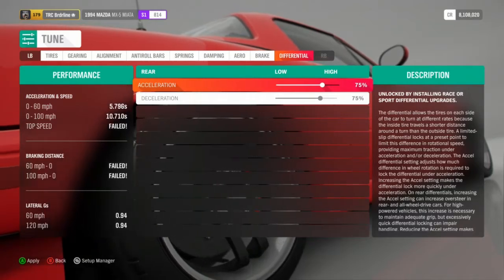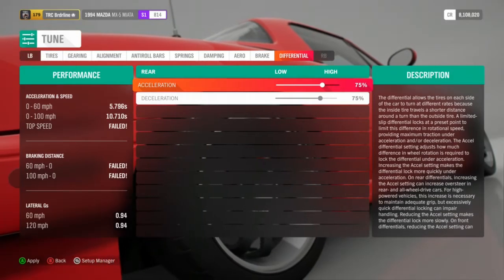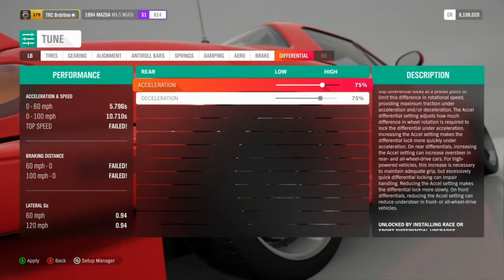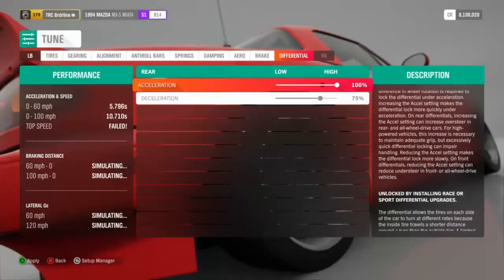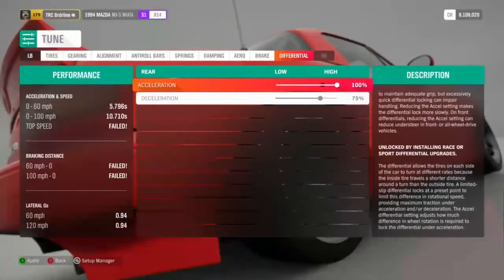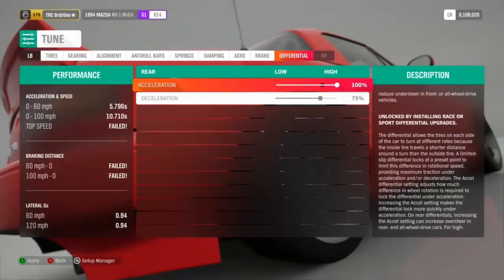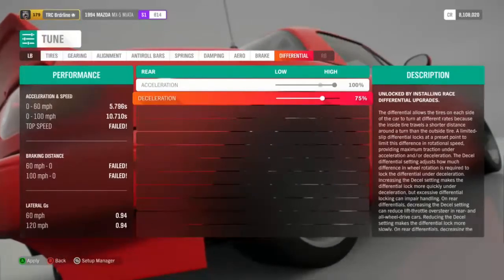Next is the differential. The differential is what allows the tires to spin on individual levels or all together. You want them to spin sort of together. We're going to run the acceleration to 100%, which is going to open your diff right up. For deceleration, this is personal preference — adjust to your comfort levels. So now we've got a slight basic tune going. Let's test drive and see where we're at.